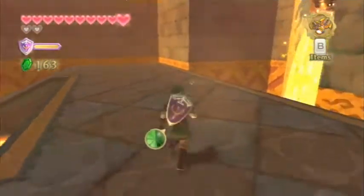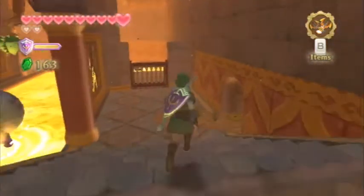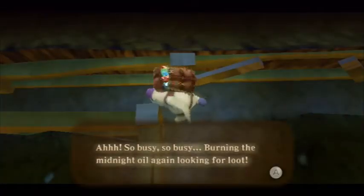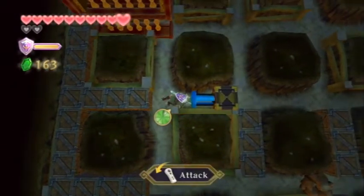I need to get these hearts because I'm dying for no reason. We're going to get a heart piece — it's basically a mandatory one in the sense that the game pretty much just gives it to you. Is this the magma chase segment? This one's annoying — not hard, but I can never catch him and it usually takes me a minute or two.